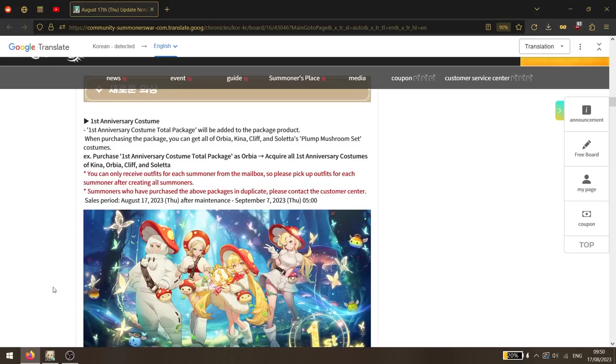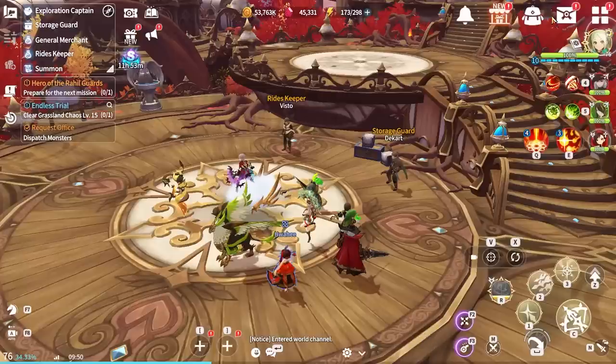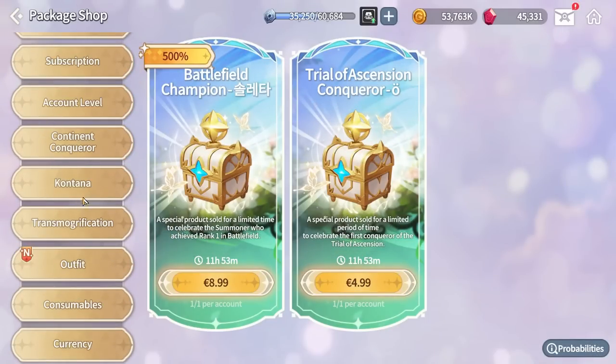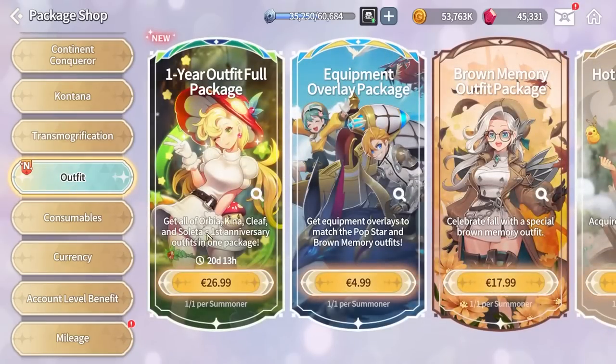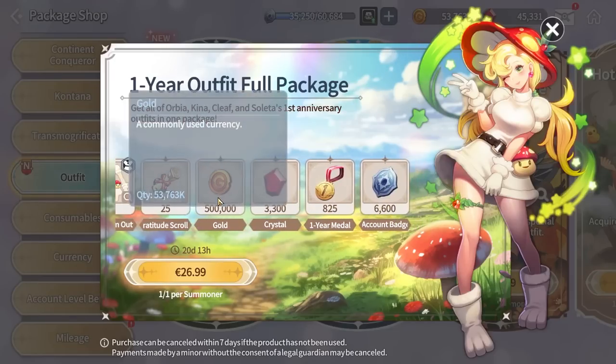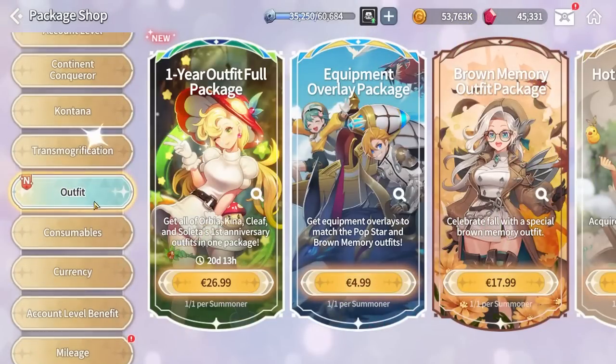There's a first anniversary costume - we should find it in the shop. It looks like there's a hat for Soletta. The selection of cosmetics is a bit limited, but let's check out the packs.